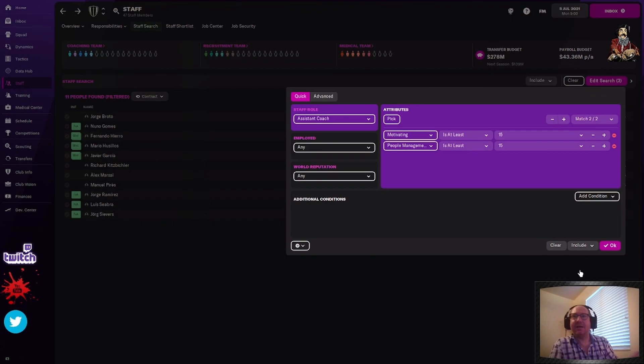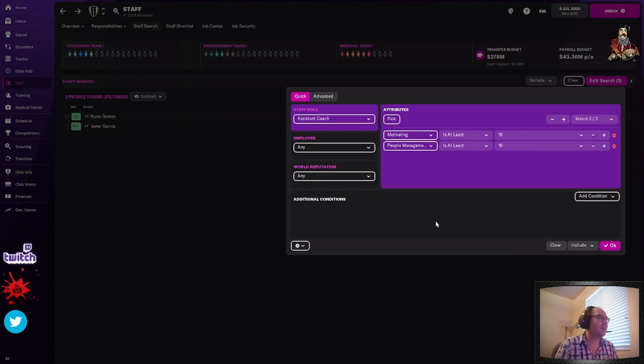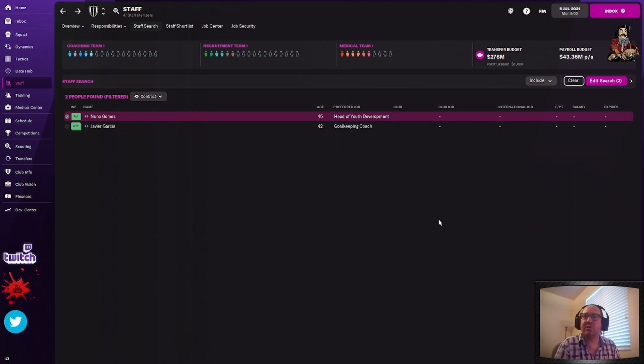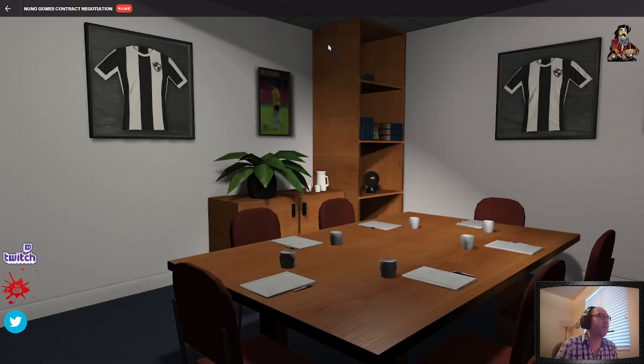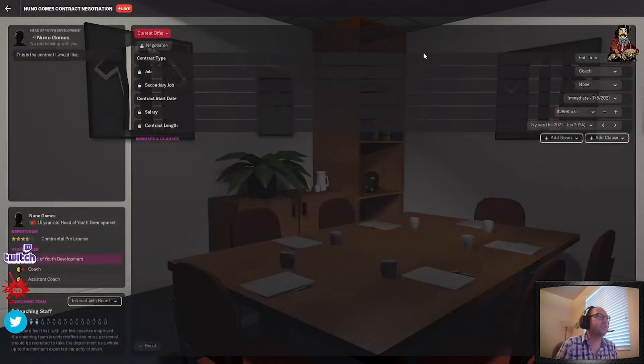So Nuno Gomes and Javier Garcia are the only two — that just made it so easy. Javier Garcia wants to be head of youth development unfortunately. Nuno Gomes: doesn't have tactical knowledge, but he's got people management, motivating, judging player ability, judging player potential — he's got all these greens here. This is a stud. Let's see if we can approach him to sign as assistant coach. He wants 299K — so I'm going to go down to around 200K, drop it about a third. We'll do 208 and suggest it.